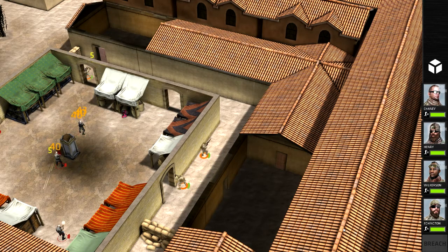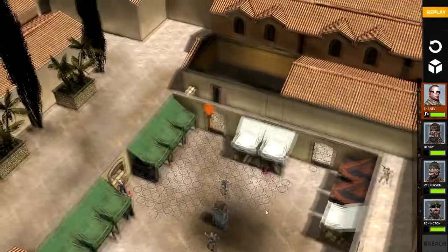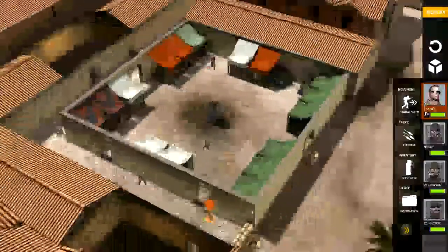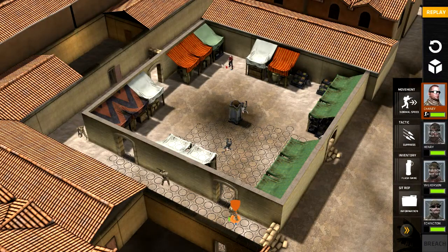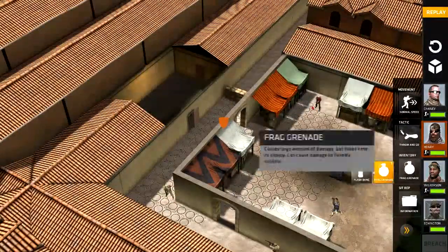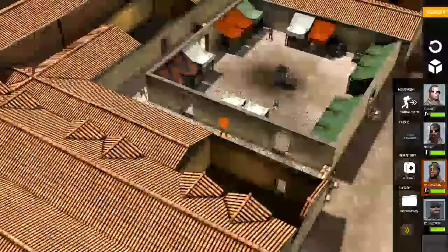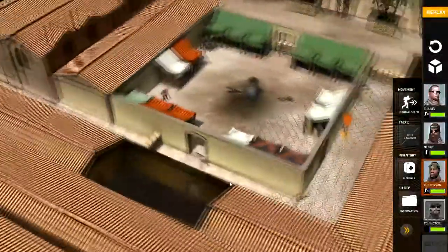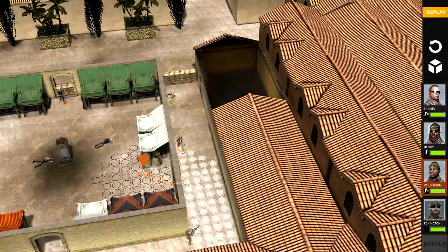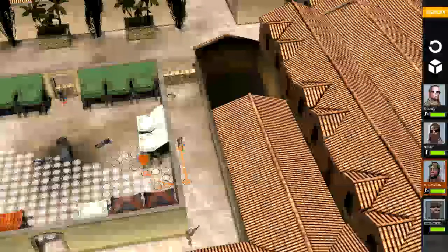Contact. Look at this — nobody in the outer hallway. I figured there would be somebody trying to sneak up on us, but clearly not. They're all in the inside market area. Okay, we've got one at this window and one over here in this corner. I'm going to get Henry to flashbang in, and then I'm going to get Wilkerson to come in and own him. That'll be good.